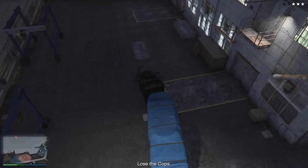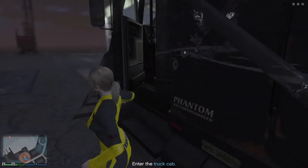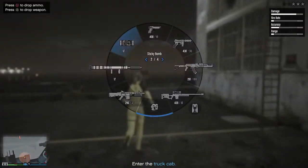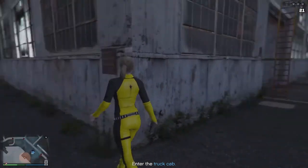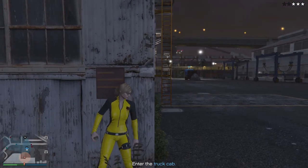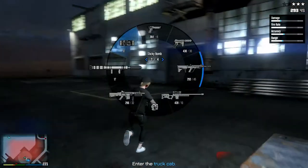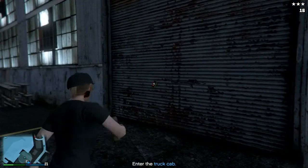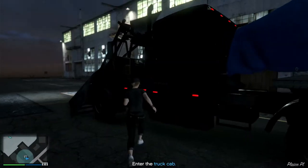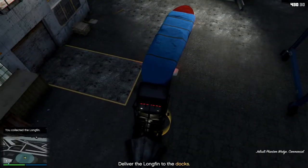When I get to the final delivery location, if I haven't lost my wanted level I do one of two things. If there are no cops around I hide behind the building and wait for my wanted level to disappear. If cops are right on my ass when I get there, I pull out a grenade or a sticky bomb and kill myself. This removes the wanted level — then I just run back up to the truck, get inside, and drive into the yellow corona. Then your setup's done.